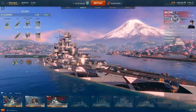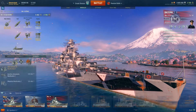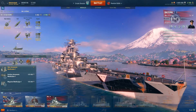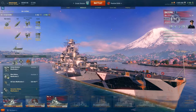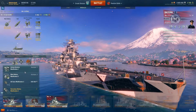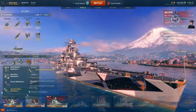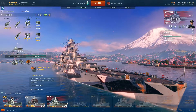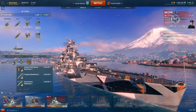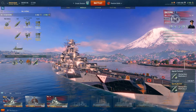Moving on to modules: main armament modification 1, because you really don't want to lose those batteries, and I don't feel secondaries modification helps enough. I'm willing to run flags to reduce detonation chance. For the next slot, secondary battery modification 2. You could also go with aiming mod 1 to boost your accuracy, but I really like the secondary range. I've got damage control 1 equipped, and I would probably recommend steering gear modification 2 — I'm actually going to equip it because it really is what you should put on this ship.